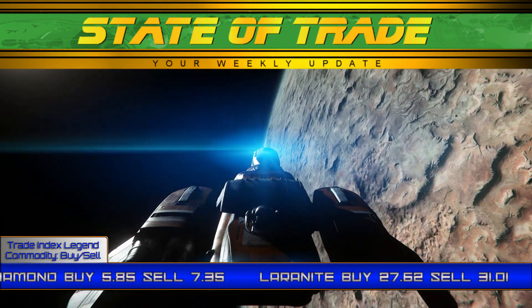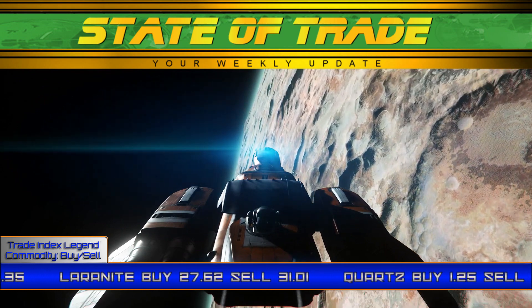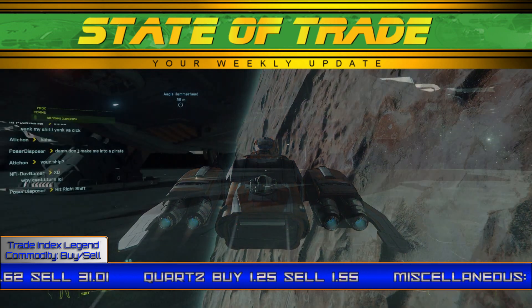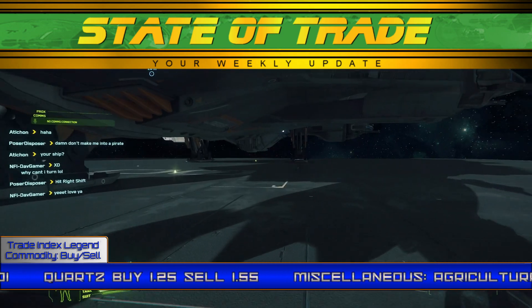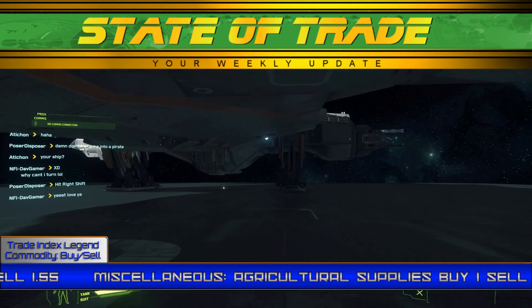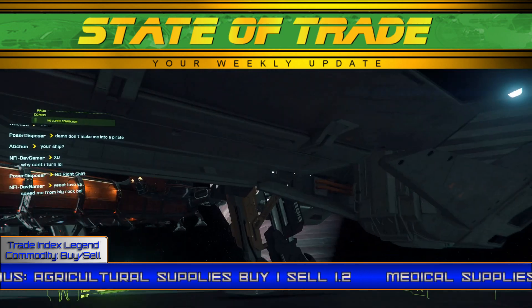Be warned, as the Freelancer MIS is up for Free Fly as well and is capable of downing these ships with ease, so extreme caution is advised for heavily trafficked routes. November 29th sees the Aegis lineup, with ships such as the Harbinger, Eclipse, Retaliator, and Hammerhead available for Free Fly. We strongly recommend not trading on this day.